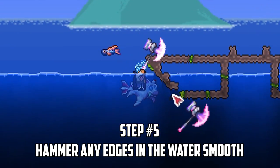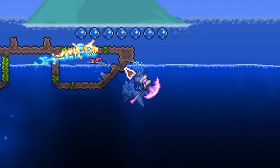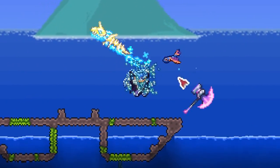Next, we need to hammer any sharp edges in the water until they're smooth. This will allow the ocean mobs to glide along the farm so they can make their way to the capture area without getting stuck.